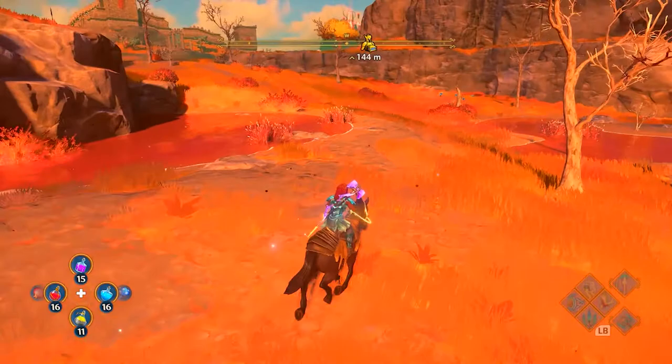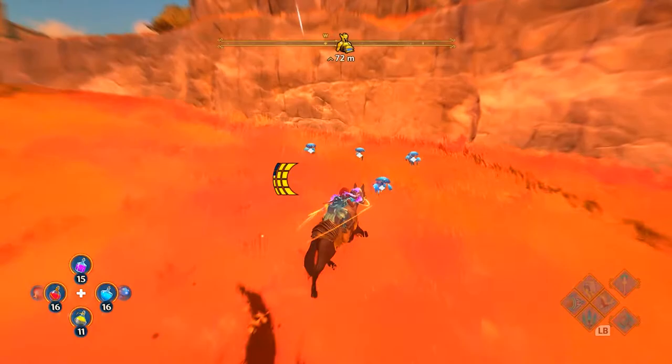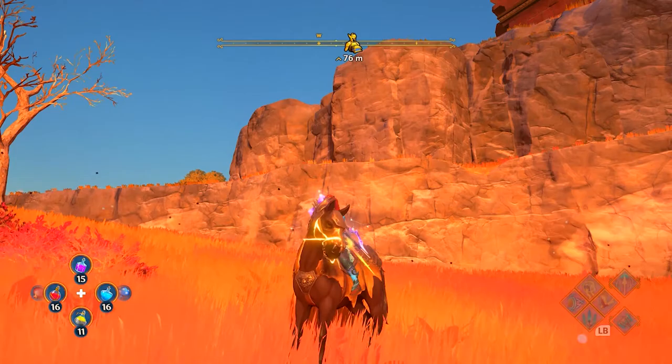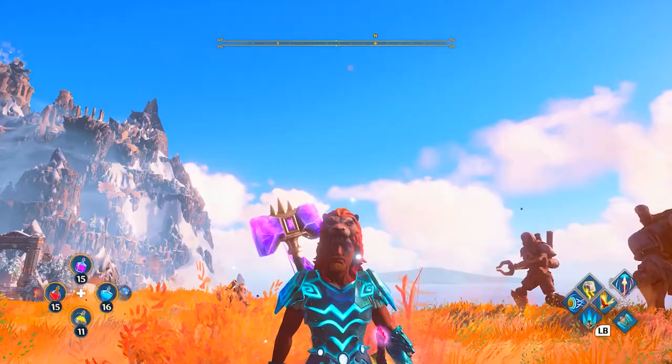When I say level three mount, it means it has three complete bars of stamina that you can drain and use while roaming in this game. That was very very easy — let's move on to the Mechanical Horse.